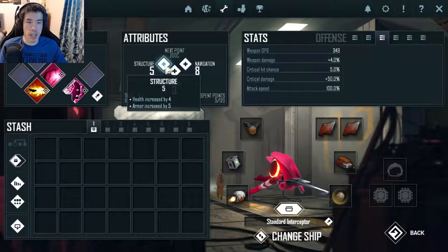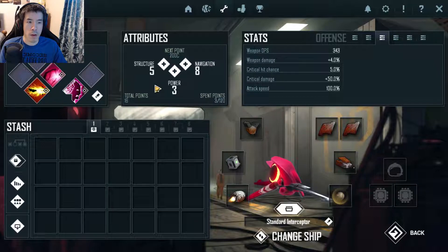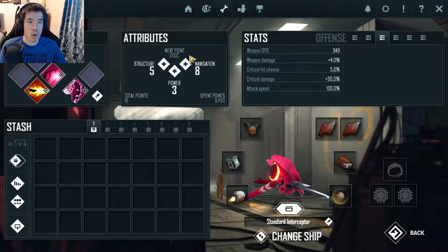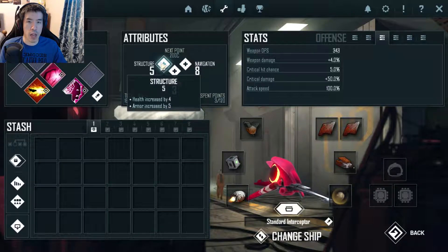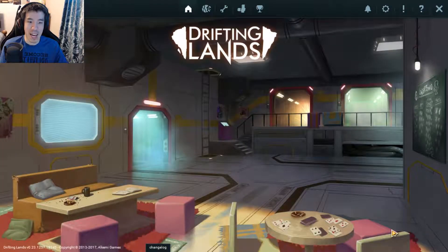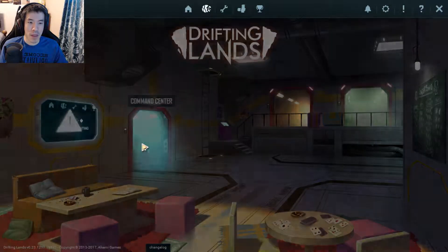All right, so armor — let's put some points in. Spend 3 points, total points 16. Okay, so now there's money — 204 credits. We got more structure. Let's just go back in. I like this, this is kind of neat.